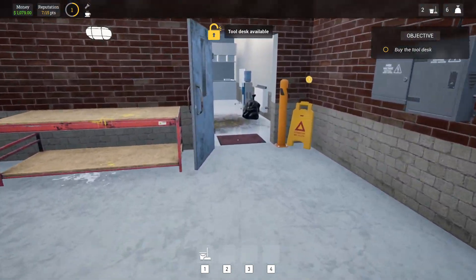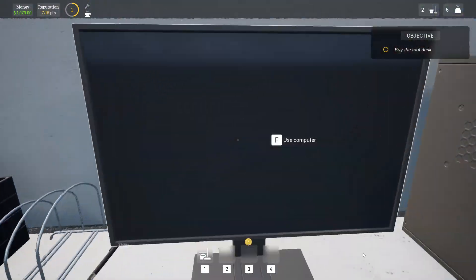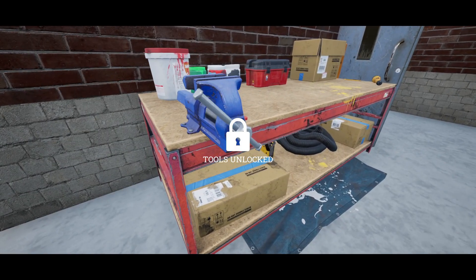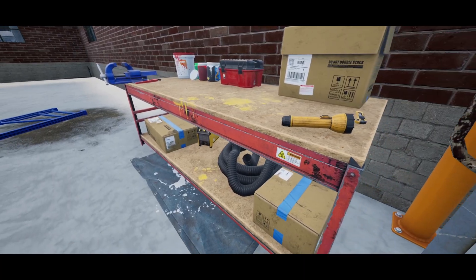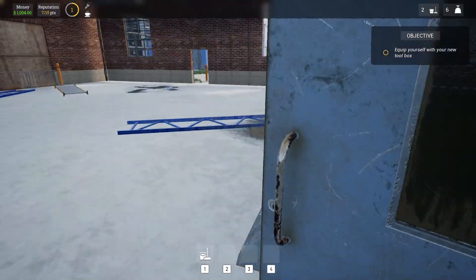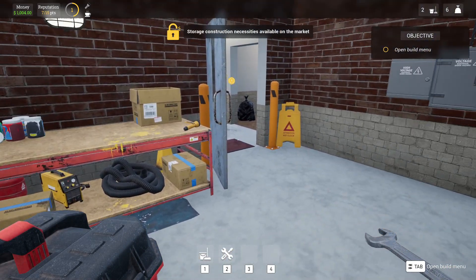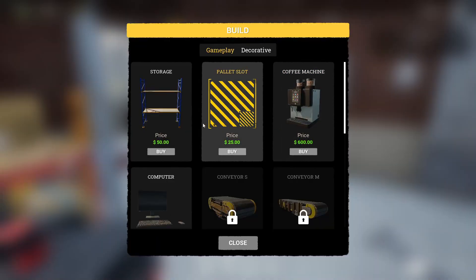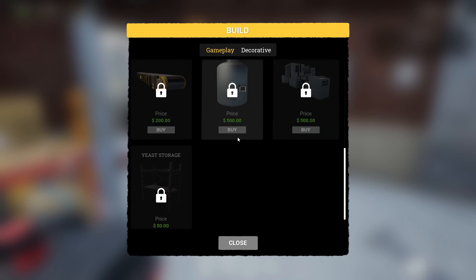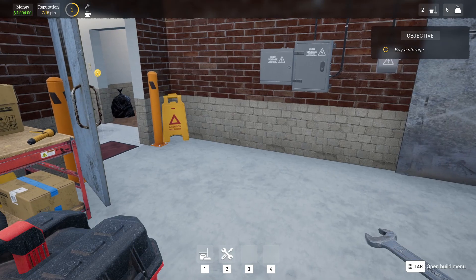Buy the tool desk — it's $75. Where does that one go? Behind the door in the factory. Hurry up, I don't need a cinematic for everything. I mean they're nice, but I'd rather just — equip yourself on the new toolbox. Open the build menu with Tab. So we have conveyors, computers, brewing tanks, yeast storage, bottling machinery. Buy a storage — $50.